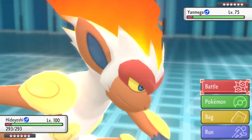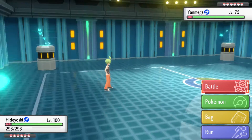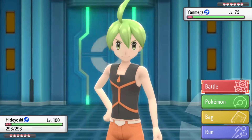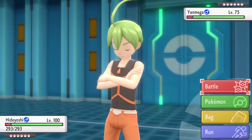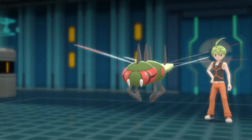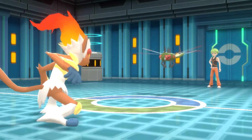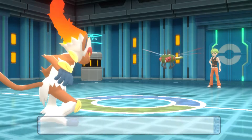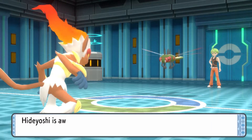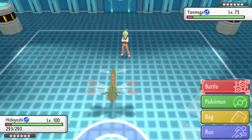It has the ability Speed Boost, so every turn it's going to get faster. As you can imagine, he's probably going to use Detect a few times so that way he can get the Speed Boost off. It is also holding Wise Glasses so its special attacks are boosted by 10%. He's getting that Detect off so he can get his Speed Boost.